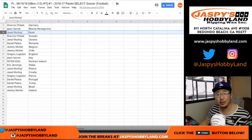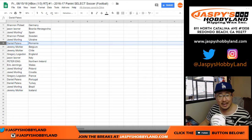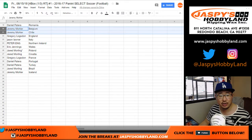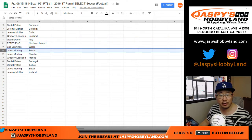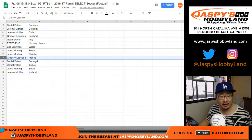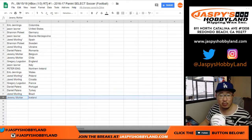Spain — Espana. What a game between Spain and Portugal today. Shannon with Sweden. Jared with Ukraine. Daniel with Romania. Jeremy 33 with Belgium and Chile. England for Greg. Italy for Jason L. Peter with Northern Ireland. EJ with Wales. Jared with your other last spot, Mojo — Poland. You also have Croatia. France for Greg. Portugal and Turkey for Daniel. Jared with Brazil. And Jeremy 33 with Iceland.